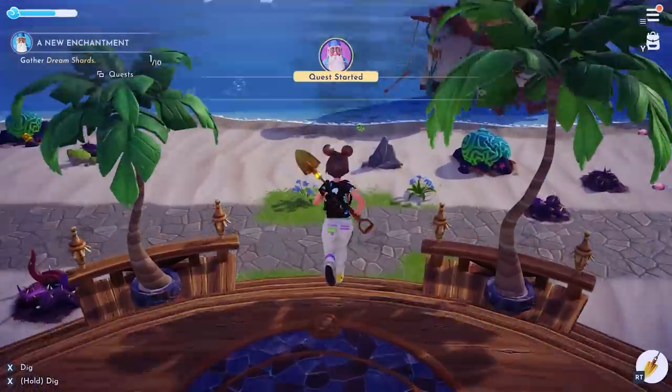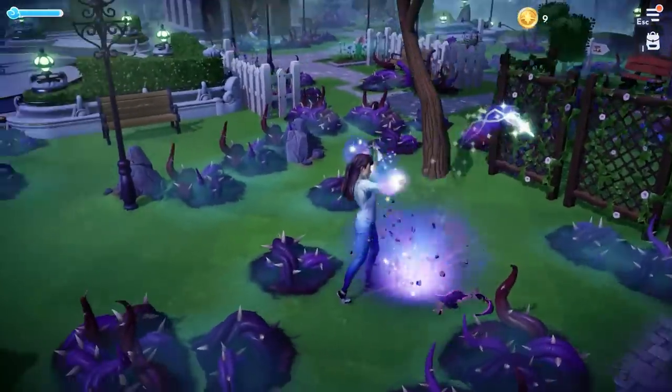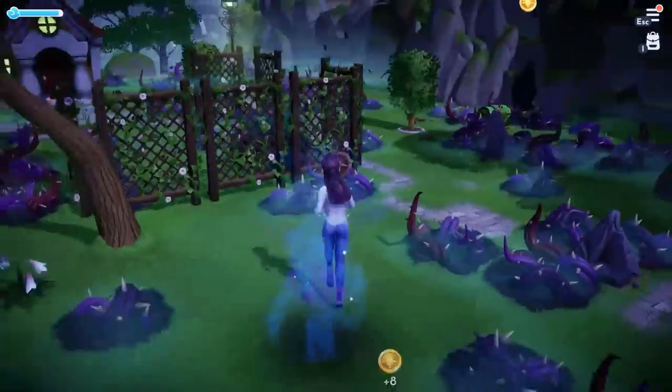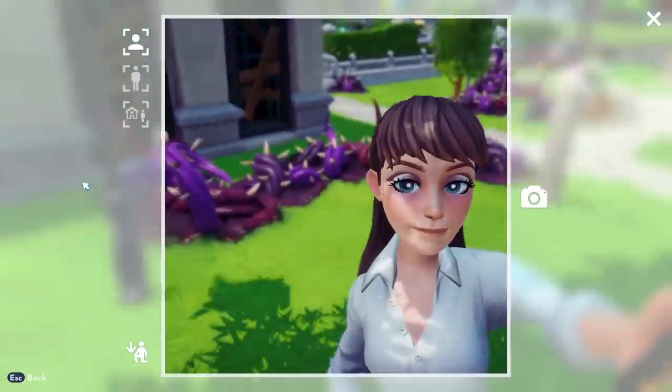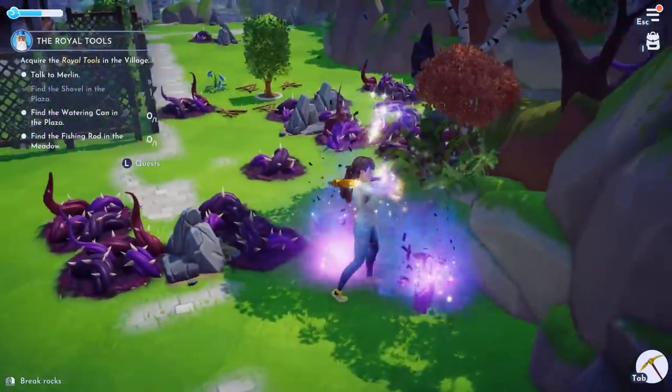More importantly than resource harvesting and making friends is getting out into the world. And in order to do that, you need to remove Night Thorns — a symptom of an expanding malice that is keeping the residents of the valley in a forgetful state. Clearing Night Thorns doesn't just open up new areas; it provides star coins, seeds, and other resources you need.